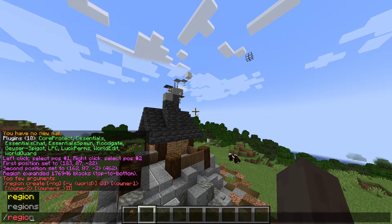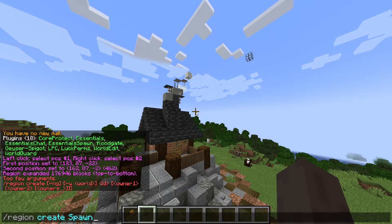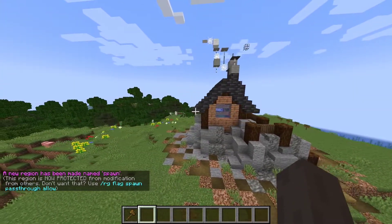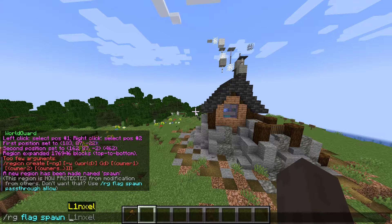Now, call the region something. Do /region create and the name you want. Mine is going to be called spawn. Once you have made a name for that region, now you can add flags. Use /region or /rg for short, then flag, then spawn, and then any kind of flag you want.